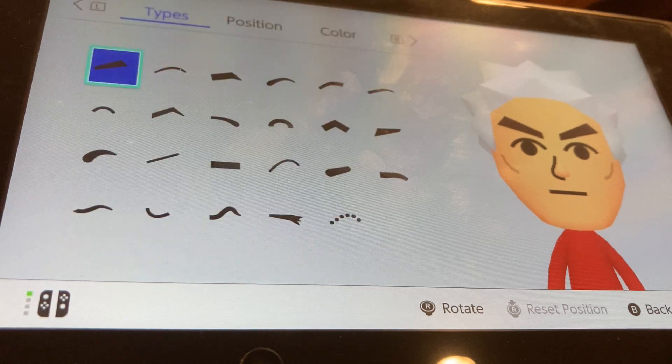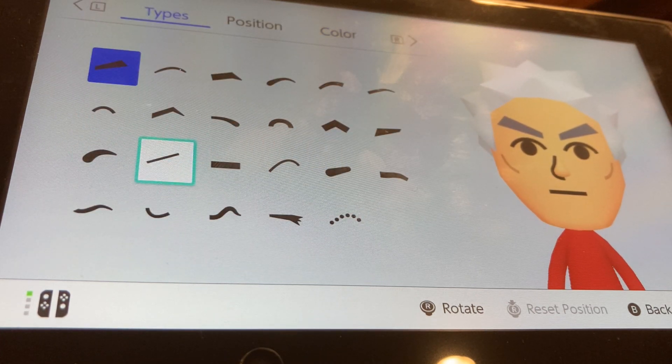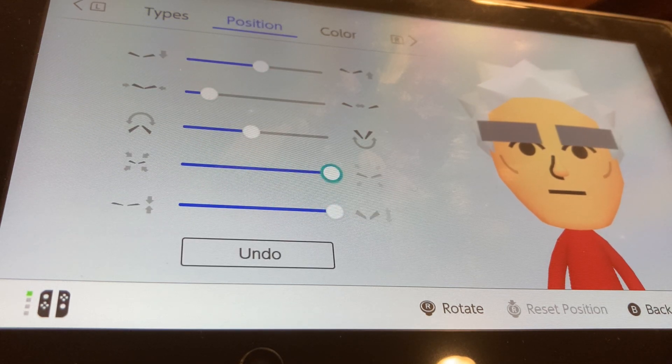We're going to go to eyebrows, make the eyebrow color gray, and I'm going to be choosing these eyebrows. Make them all the way thick, all the way big, put them all the way close, and put them down by one.